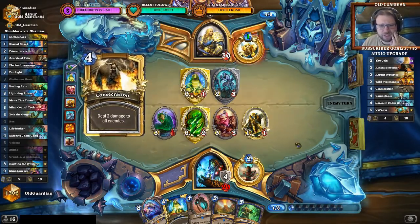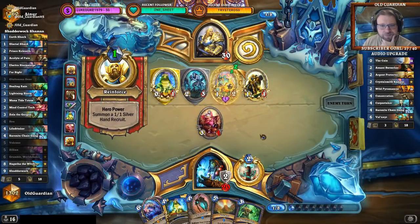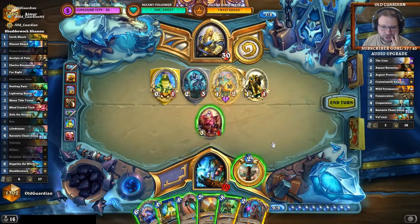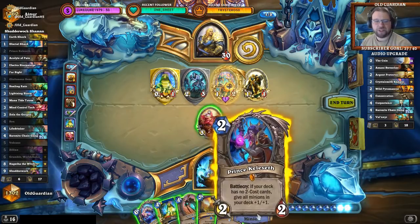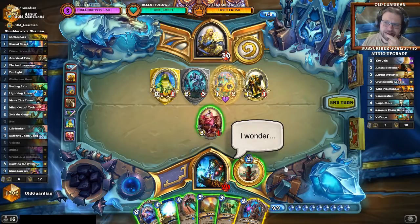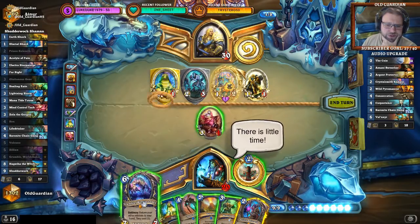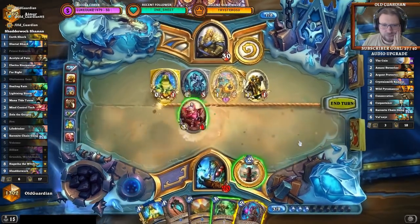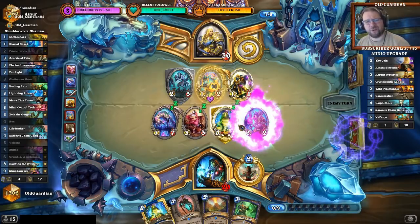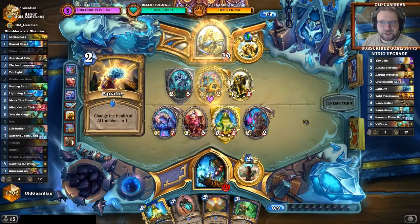I just hope he can't kill my stuff, but I'm afraid he probably can. I'm being offered a chance to steal stuff again — that's intriguing. I could play Keleseth, Grumble, and MC Tech, or Grumble, Keleseth, MC Tech so I'd also have Keleseth on the board. I think I'll grab another Mind Control Tech as the Battlecry. Let me Grumble the MC Tech back to my hand, then steal more stuff. Stealing the Frog isn't terrible — it's still a taunt.